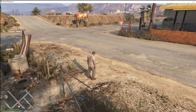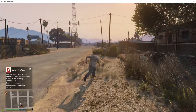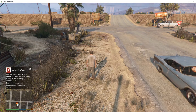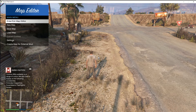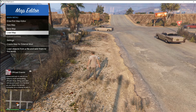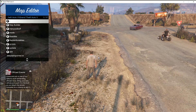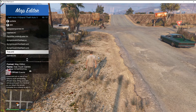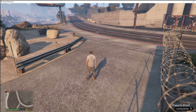We are now in the game as Trevor, and my game did not crash. Once you're in the game, go to your keyboard and press F7. As you can see, the Map Editor menu is opening — which means Map Editor is working. Go to Load Map, then File Chooser, scroll right to the bottom and you'll see tow.xml. Select that and press Enter.